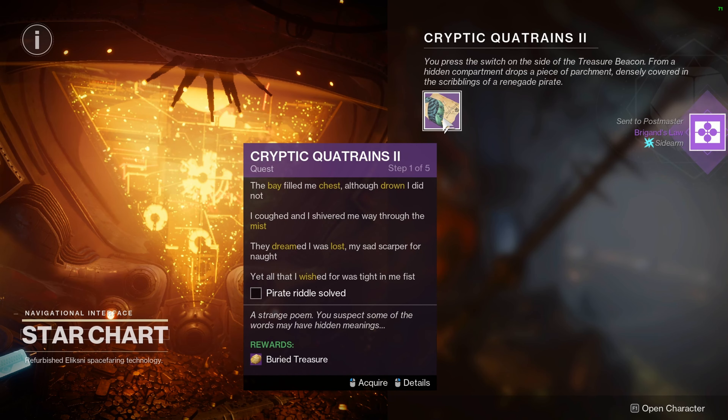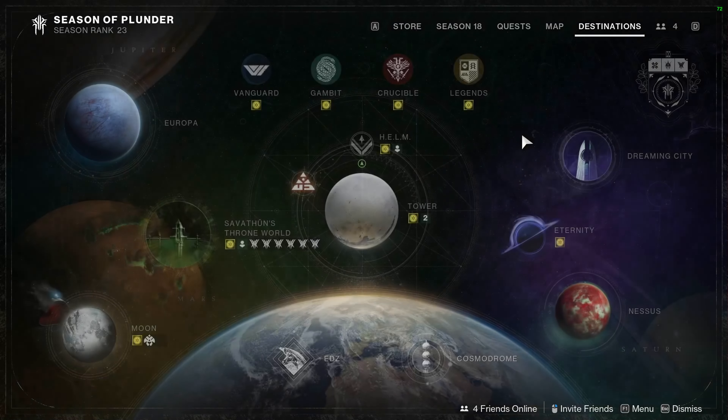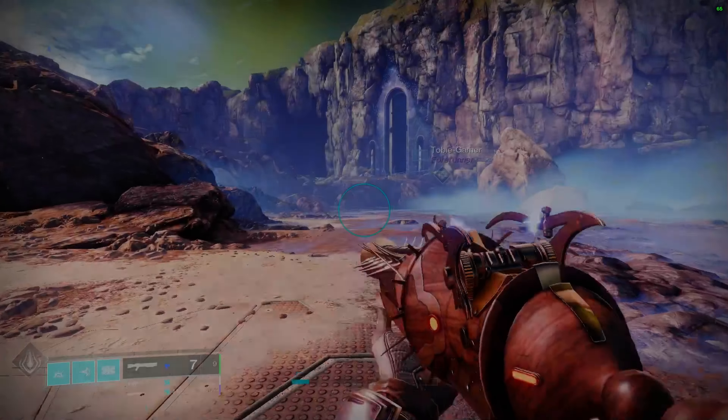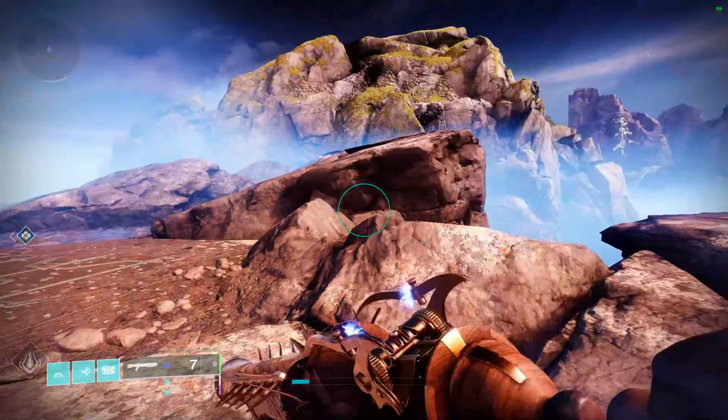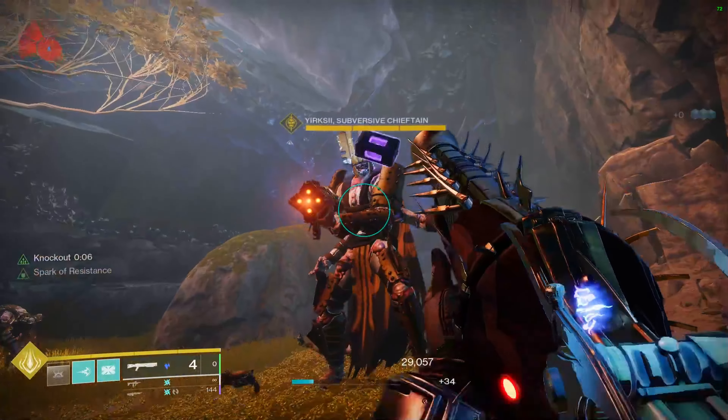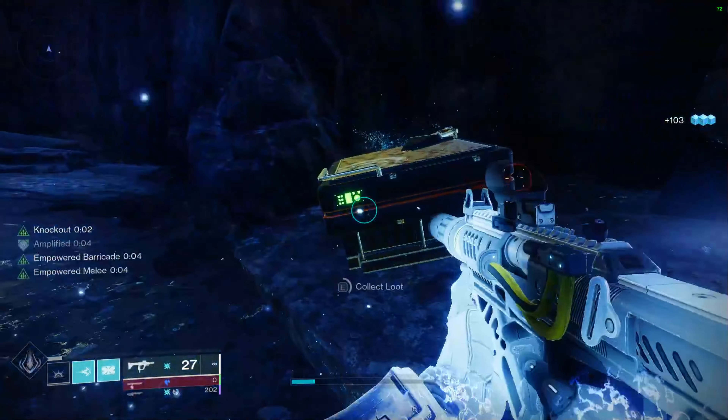Next, head to the Dreaming City and do the Bay of Drowned Wishes lost sector. If you don't know where that is, just drop in at the usual transmat zone, turn around, and it's right behind you — can't miss it. Go in, clear the boss, and loot the chest. That's going to give you the next step.